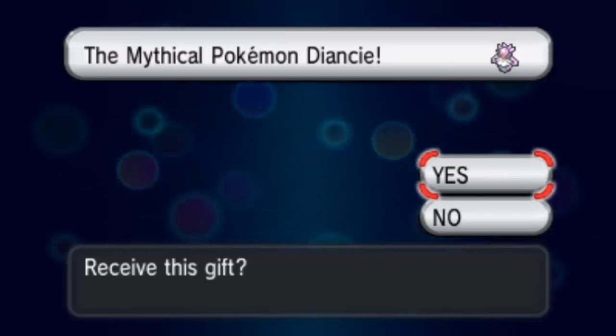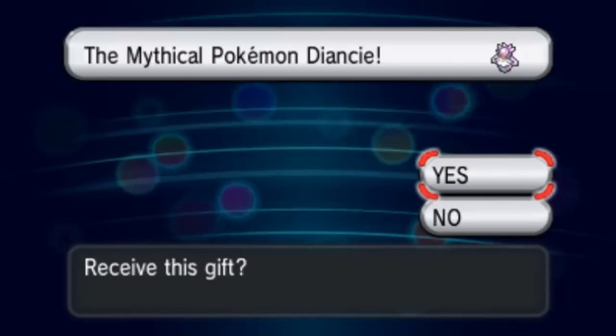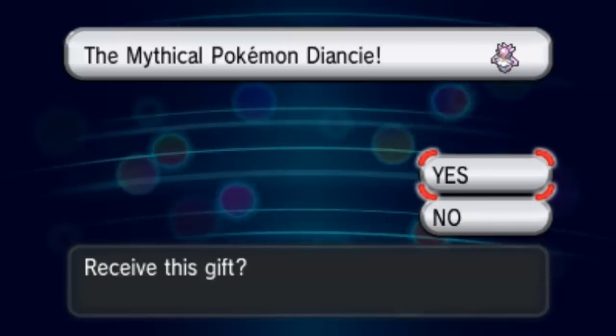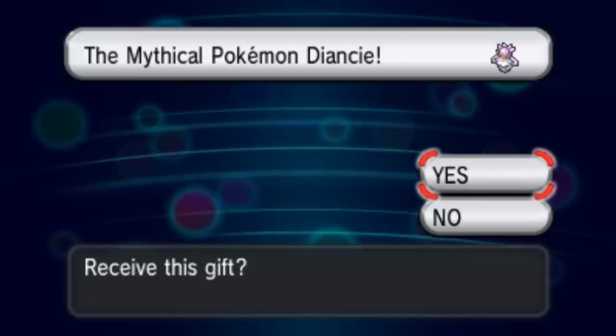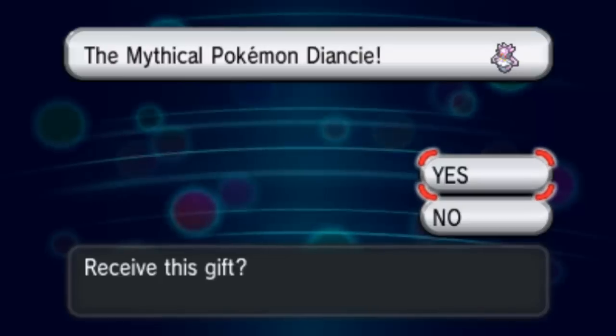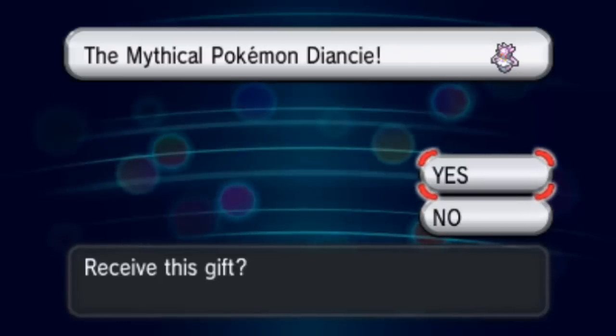And on the bottom screen it'll say this little signature thing. With Diancie and its move Diamond Storm, it is a powerful ally. Transfer it to your Pokemon Omega Ruby and Pokemon Alpha Sapphire game and Mega Evolve it once you have the Mega Stone.